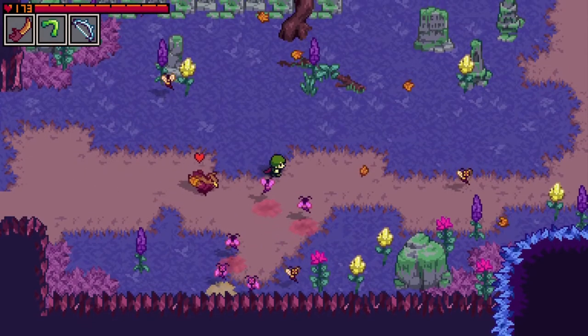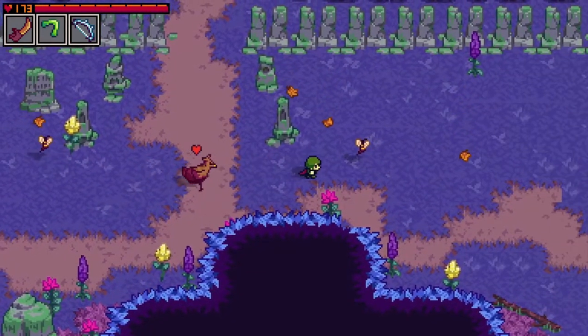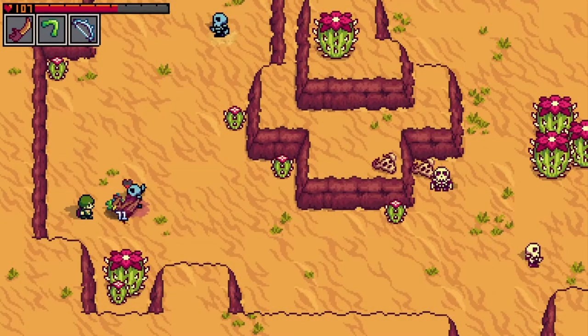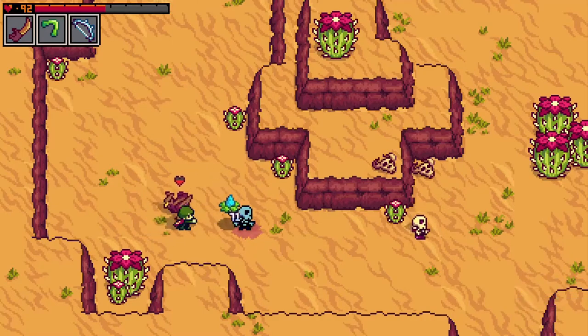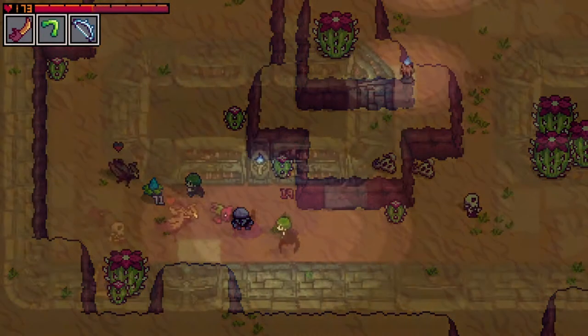Keep in mind, not all creatures are so easily convinced to join you. Some might even require special items in order to persuade them to join your ranks. Occasionally, you might come across creatures that have been corrupted by an evil blight that's running across the land. You won't be able to befriend these creatures since they are mad with sickness, so don't even bother trying to capture or tame them.